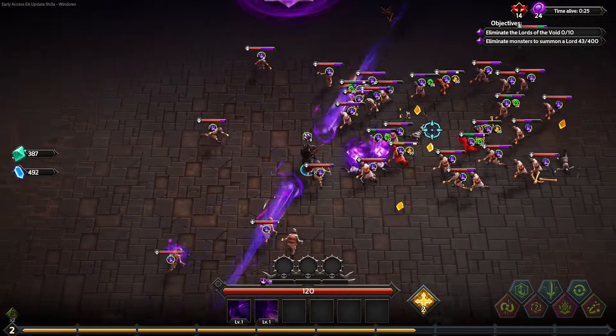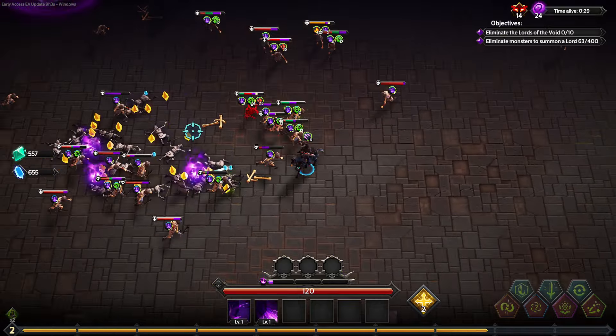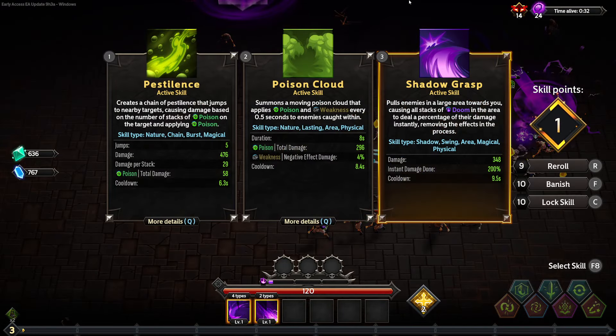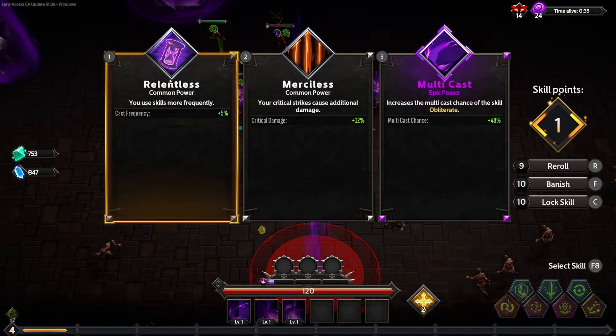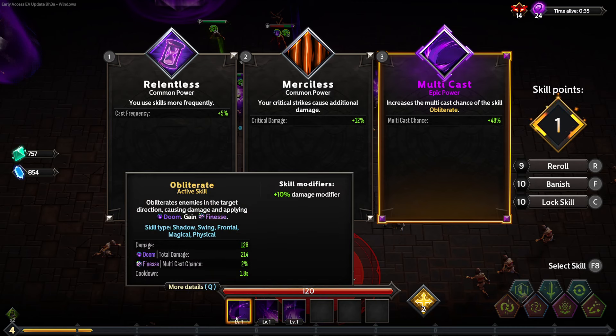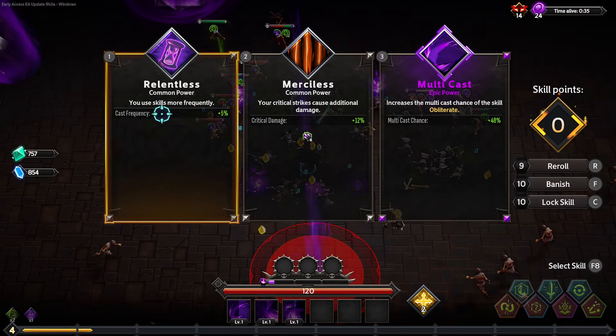Then I have a slash skill in front of me which gives me a little bit of multicast as well as applying some Doom. I think Doom does AOE damage when it kills stuff so I can grab that already and start detonating. Probably not ideal but I'll lock it in anyway. Looks like a bit of an AOE around me, multicast on Obliterate — I'm going to be replacing that eventually so that seems useless. Probably just take a bit of cast frequency here.